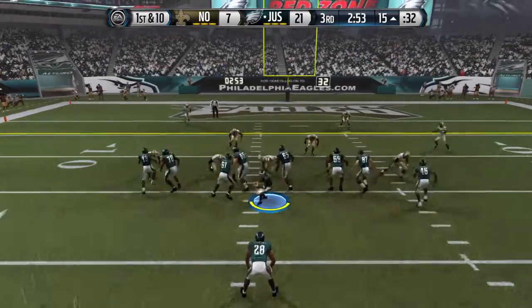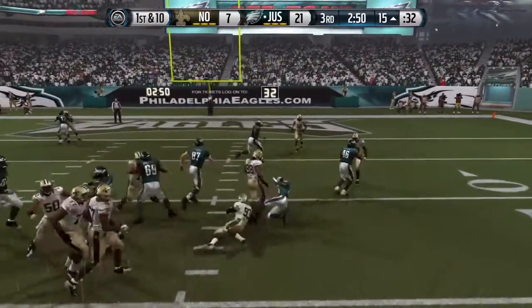Stewart lined up in the backfield. Now first and ten. Handoff — Gillette's in.